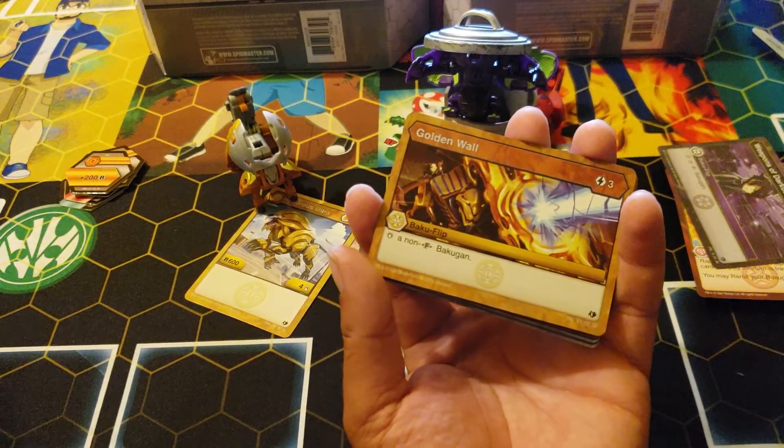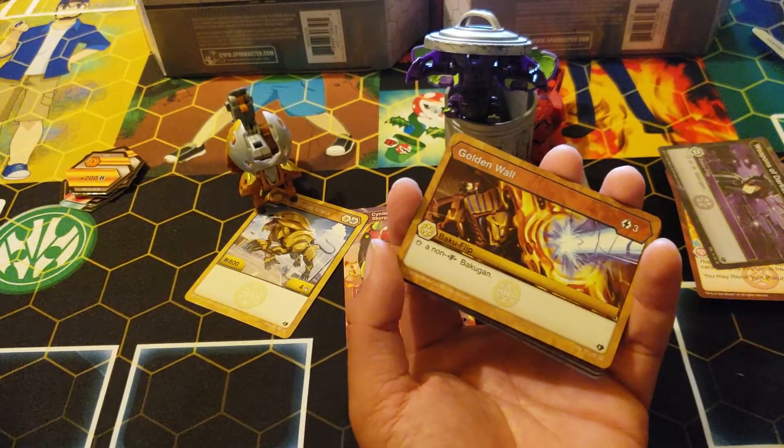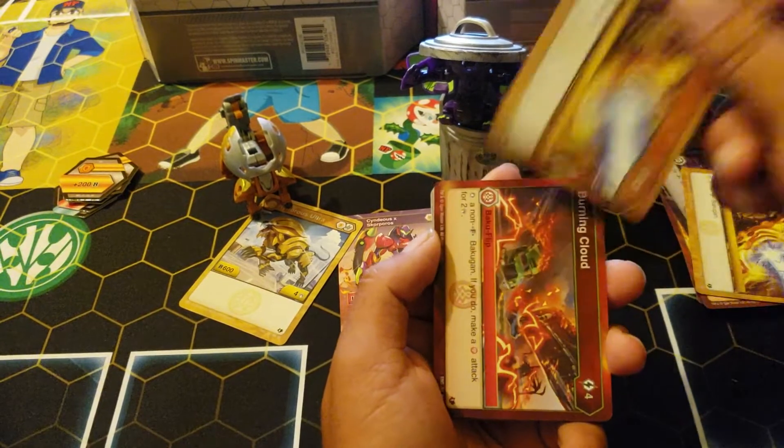Golden Wall: three cost, stop a non-fusion Bakugan. This is going to be the new flip to play. If you use gold — you know how Fear Shards stop anything but gold — this stops any non-fusion. No one's gonna be playing fusions, so you use Golden Wall. You get two Golden Walls.